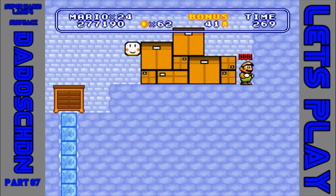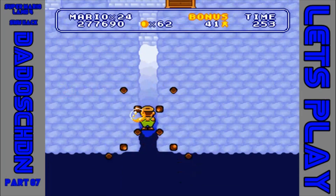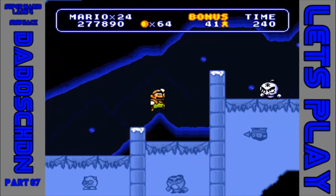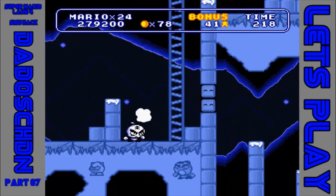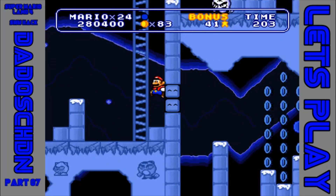Was ist da hinten? Ein Pilz für einen kleinen Mario. Gefährliche Musik. Eingefrorene Gegner – obwohl, getroffen. Verdammt. Eingefrorene Gegner in den Eisschollen. Da hätte ich durch müssen, kann ich leider nicht mehr.